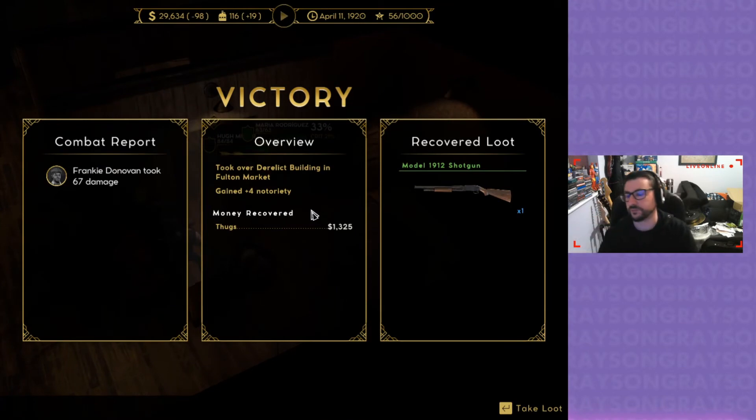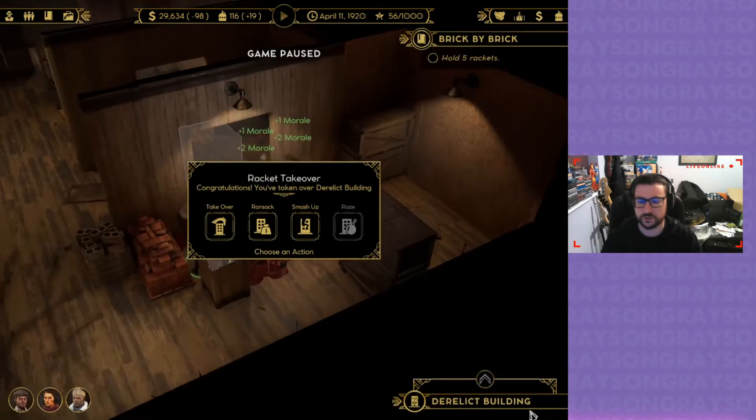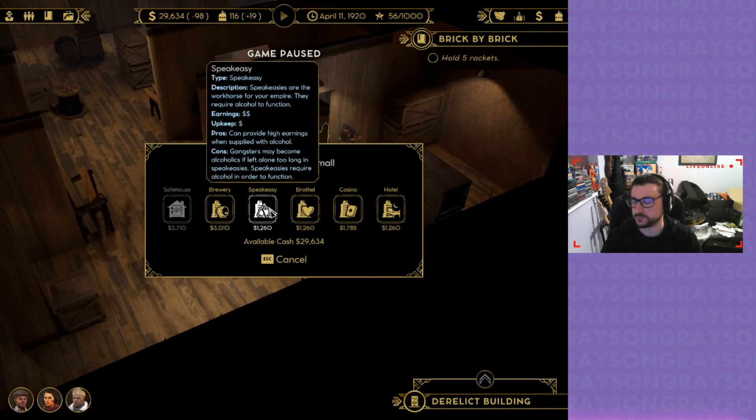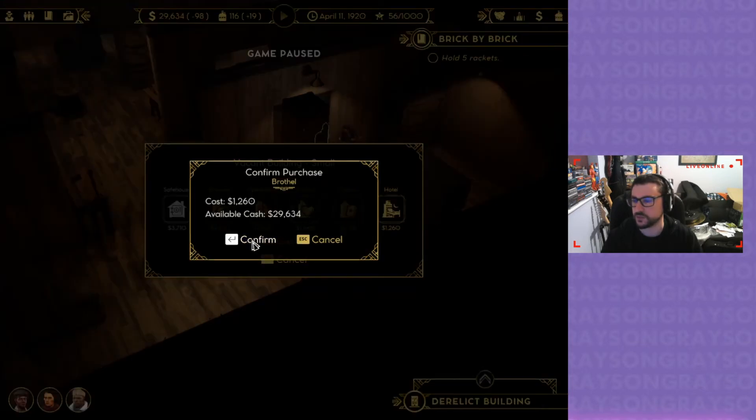Oh, that was it? Okay, so I guess I'll give him the new shotgun then. Take this over — this is going to be a speakeasy, I guess? Or a brothel, maybe? Is that what I need?